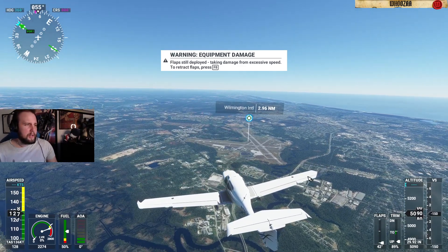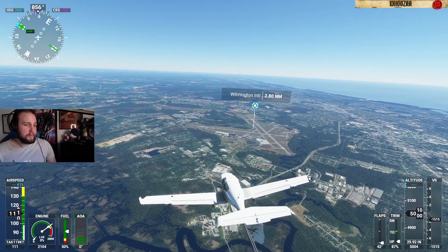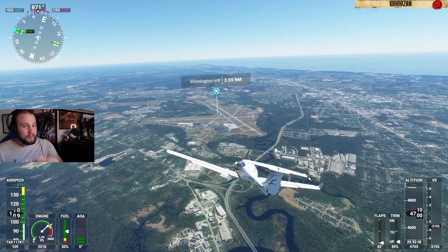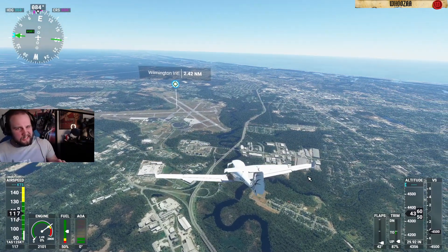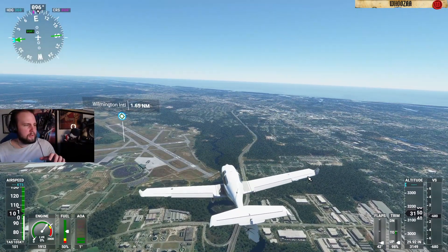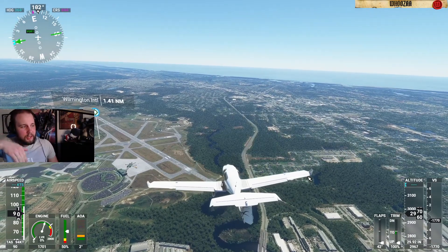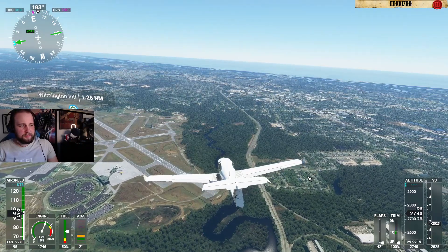I pressed F8. Now the game tells me to retract the flaps, but trust me it's actually a good idea to reduce the flaps. I'm going a little bit too fast but it's alright. I also took my nose a little bit up so I would lose some speed. If I just have the nose going down now we will have a lot of speed.